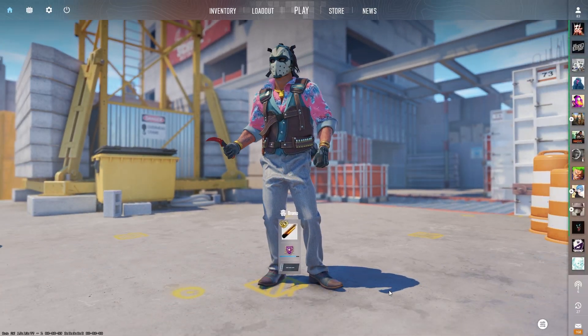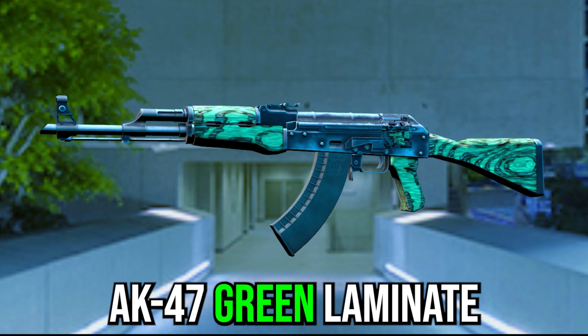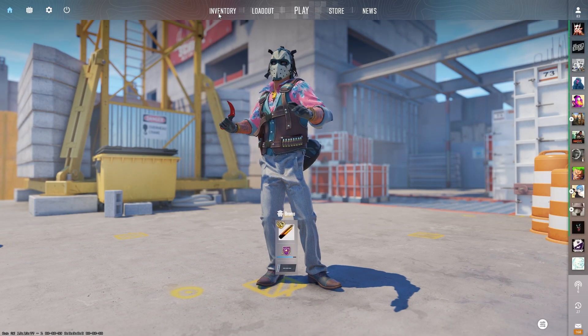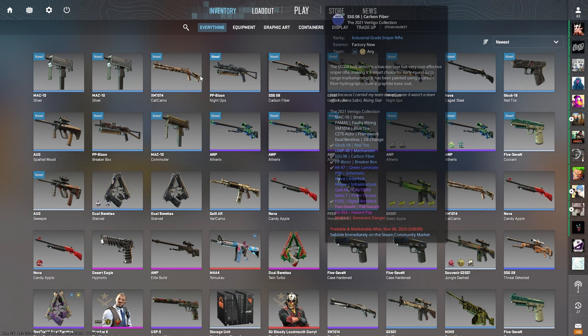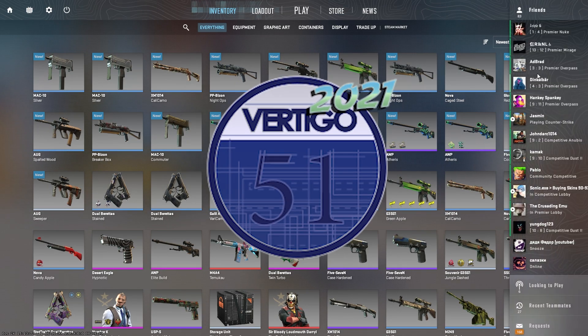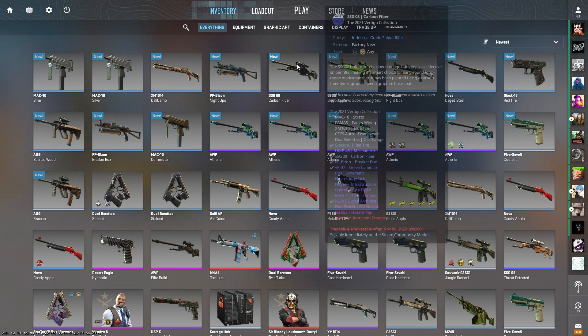Hey guys and welcome back to another video. Today we're going for yet another rank 1 AK-47 green laminate trade-up. I think I've done two or three attempts at this already. Today we actually have a 2-8 split, so we have two vertigo skins in there, which is going to give us a 6% chance to hit the AK-47 green laminate.